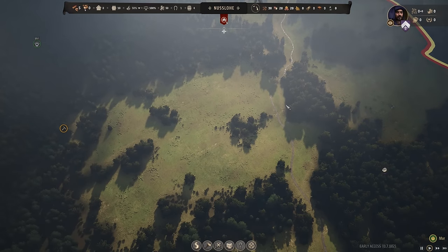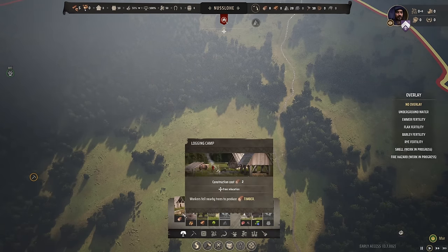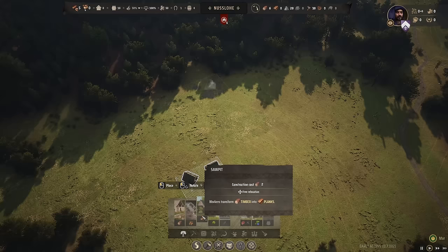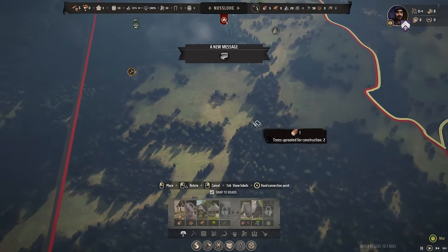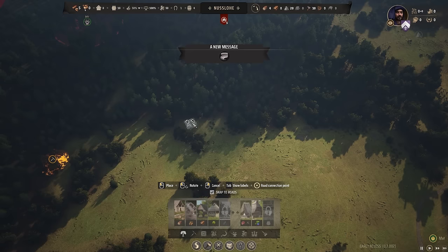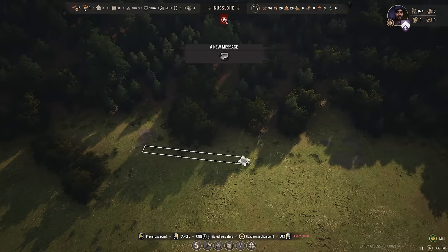I think we start our first town right by here. First things we need when getting started is, of course, a logging camp. We'll chuck it right by here. We're also going to want to get a woodcutter's lodge down, and of course, our forager's hut. And we're also going to want our hunting camp. That's just the initial village set up, ready to go — and we're just going to go ahead and connect it all with roads.